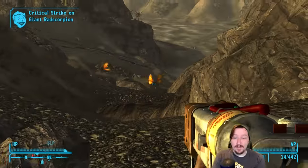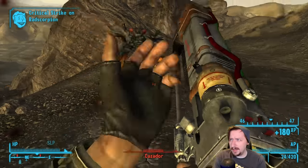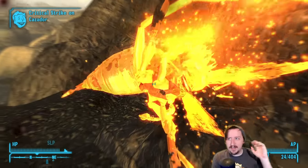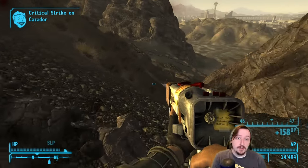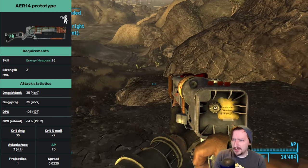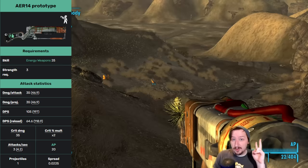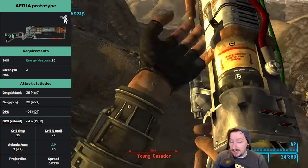Up next we have the AER-14 Prototype. This is the unique laser rifle. You can find it in Vault 22 — you have to go all the way to the bottom, Level 5, and then take the stairs back up. There are two or three Mantises guarding it on a skeleton and you can just pick it up off the floor. This also requires 25 energy weapons and 3 strength. It shoots green lasers rather than the red lasers of the regular laser rifle, and even though it holds 24 rounds, it does consume 2 ammo every time you fire it.